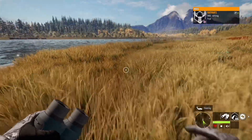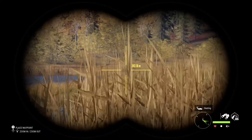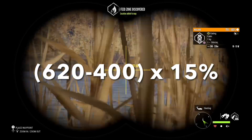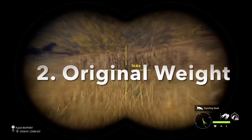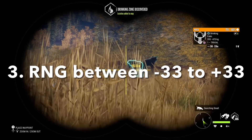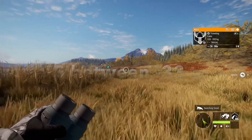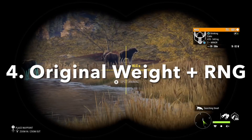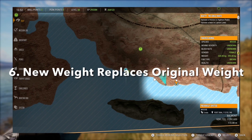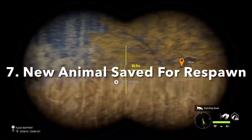The debugger notified him whenever something happened to an animal he was tracking, like when it was harvested. Here's what he observed step by step. First, he saw the weight deviation for moose, which is 33 — calculated as 620 minus 400 multiplied by 15%. Second, the animal's original weight was displayed. Third, a random number was generated between the weight deviation of positive 33 down to negative 33. Fourth, that random number was added to the animal's original weight that was harvested. Fifth, a new weight was calculated and assigned to the animal. Sixth, this updated weight replaced the old weight in the system for that animal's identifier tag. Seventh, the new animal was saved into the population file, ready for respawn. Eighth, the new animal replaced the old one, but kept the same identifier number.